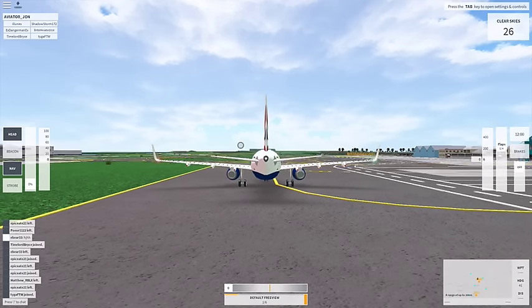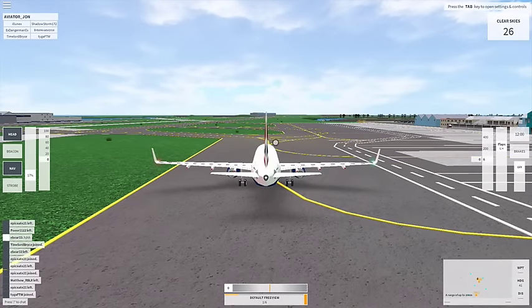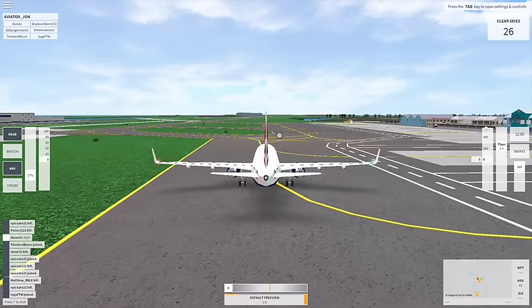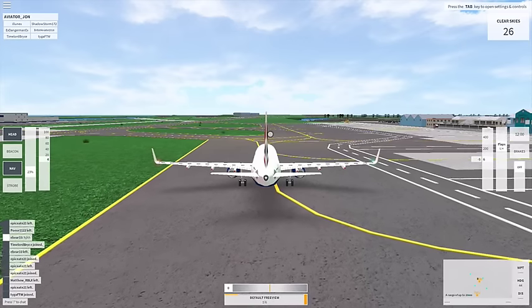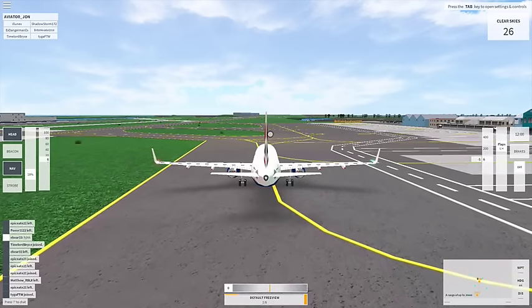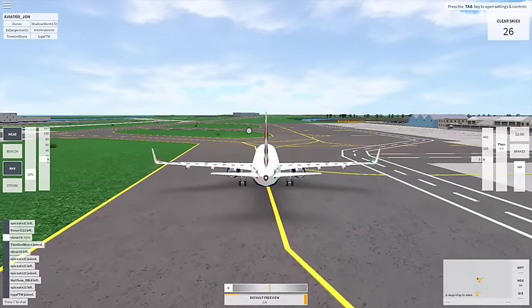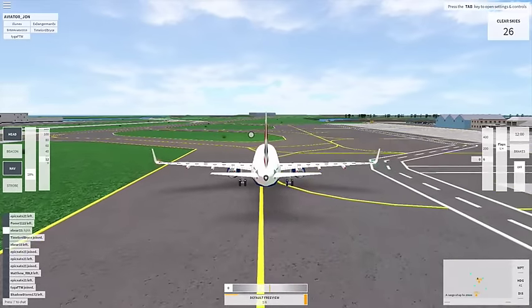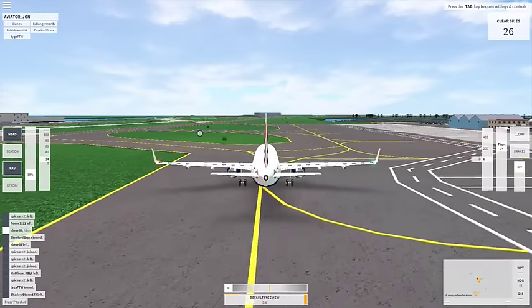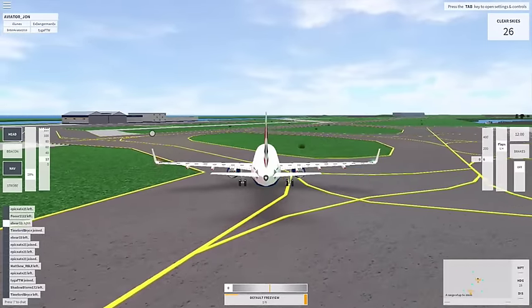We're going to finish up this pushback, click R to turn off the reverse thrusters, and turn on our brakes by clicking period. Hold it until we've stopped. Then we're going to start our taxi. Click R to go faster and F to slow down. Taxi speed is like 20 knots or so. We're going to follow FAA laws and not go as fast as we want, because we want to be realistic about this.